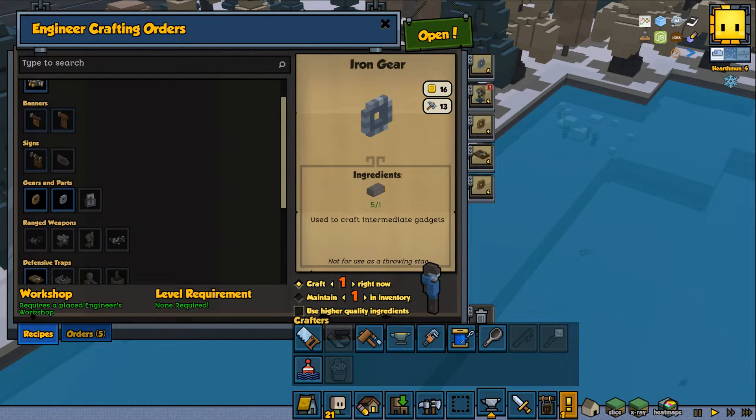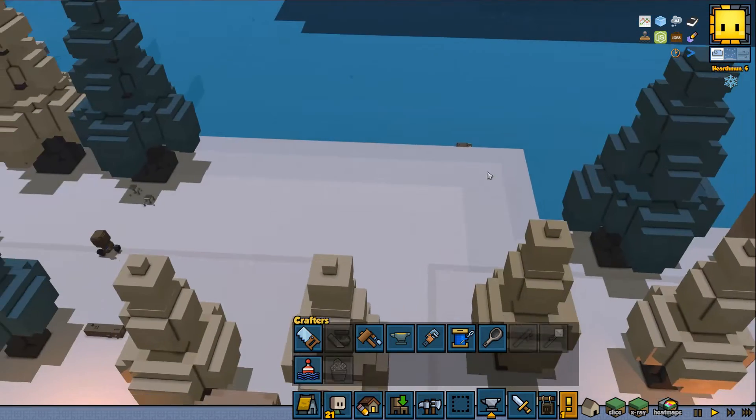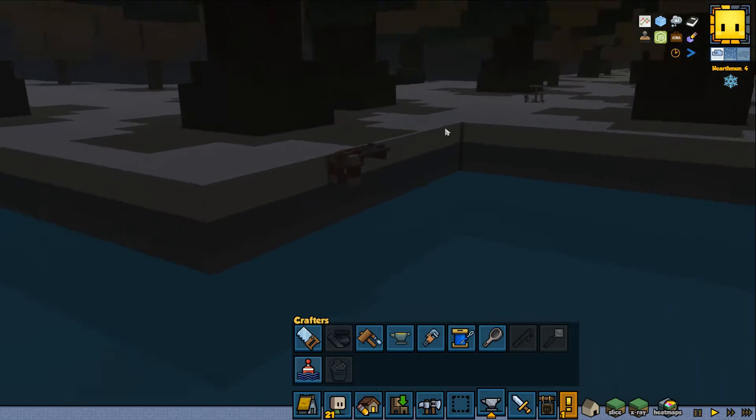Let's put some more cogs to make, and see if our blacksmith is busy. Okay, they already put this one out. Let's see - do we have one on this side? There it is. Cool, right?